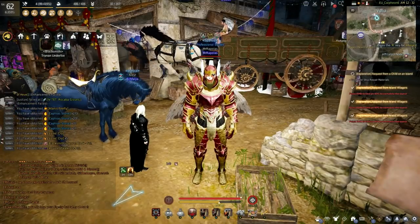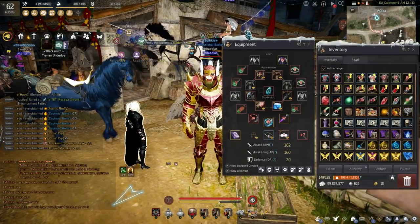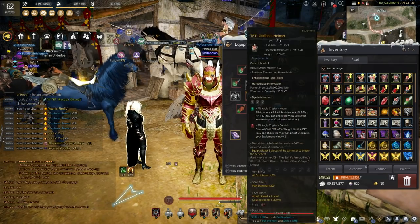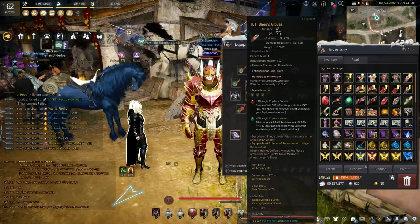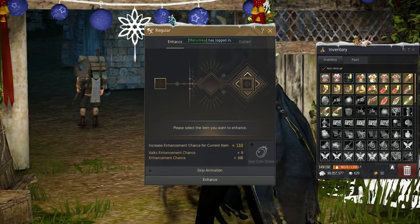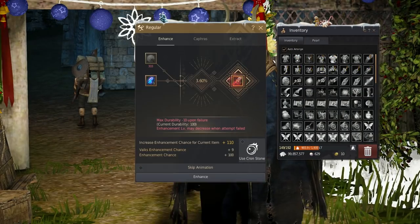So we decided to end the video by doing my first ever PEN roulette. I'm gonna go tap my TET Orignins, TET Griffin, and TET Bags — because I never did it. I'm excited a little bit. I know I shouldn't do this. 360. Goodbye, Bags.